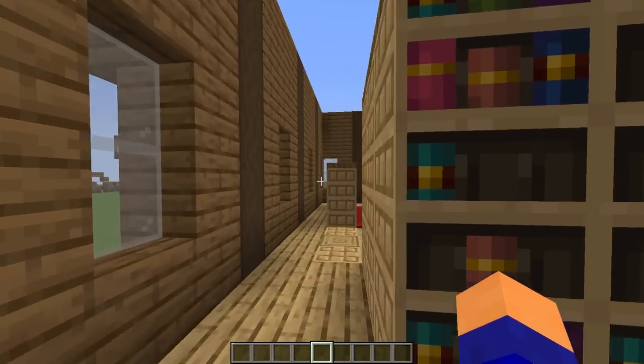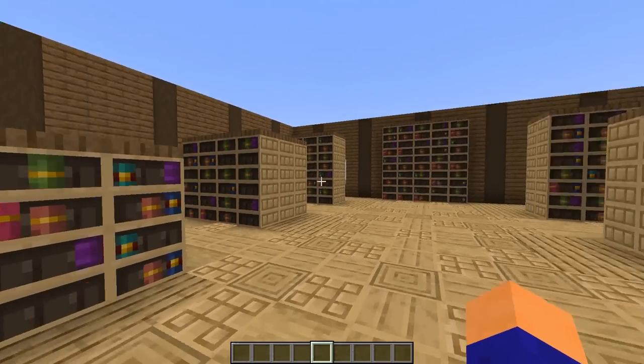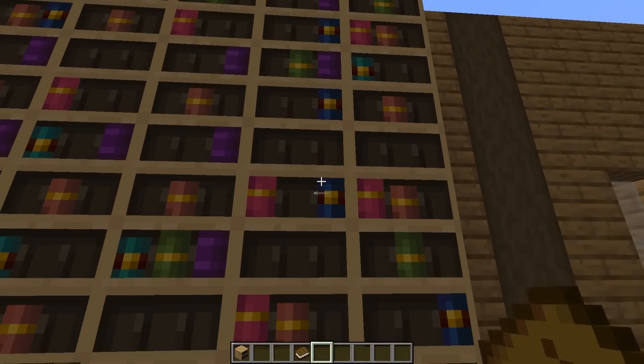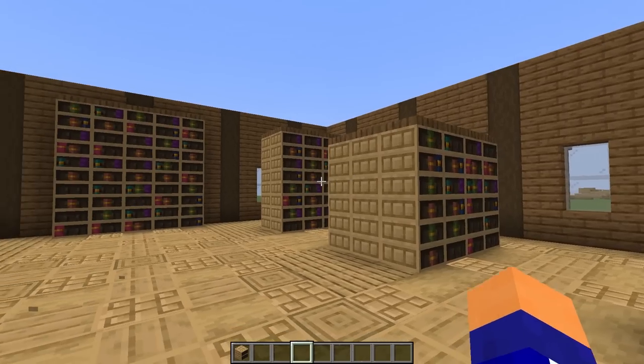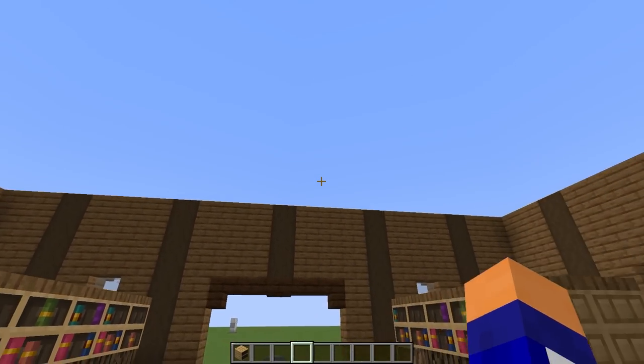I really love how alive it makes the room feel to have the books randomly spread out like this. And the best part is of course that I can just come up and grab some of these books off the shelf if I want, which is so cool. But for what we have in books, we definitely lack in any sort of roof, so let me fix that real quick.